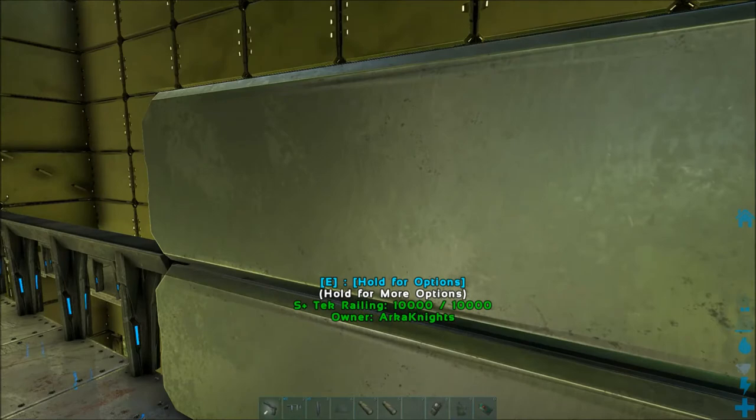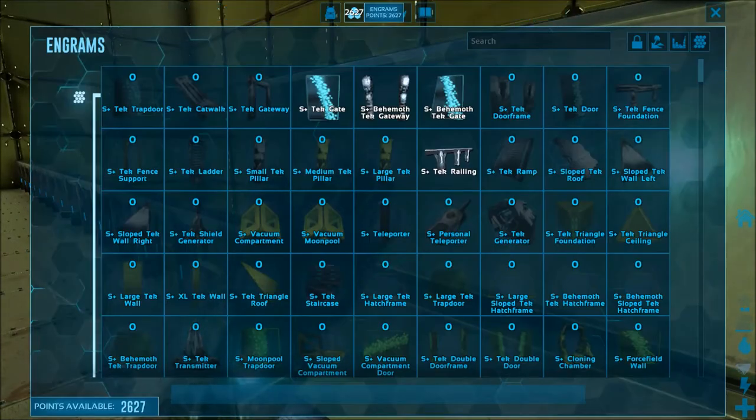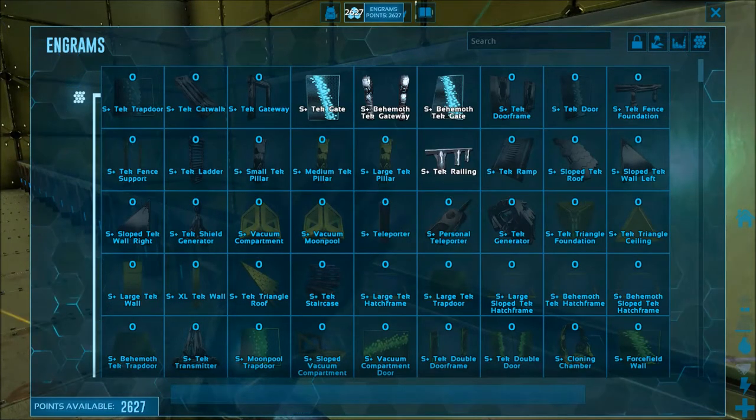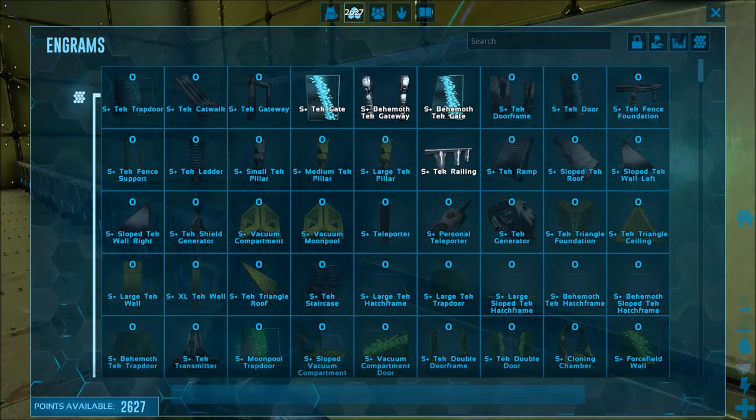Don't get me wrong, I believe it's a little more expensive. We are going to look at the engram cost. You need the S Plus one to do this — you're not going to be able to do this with regular ones, at least until they get S Plus actually implemented into the actual game, where this setting is an option where you can switch these two walls.